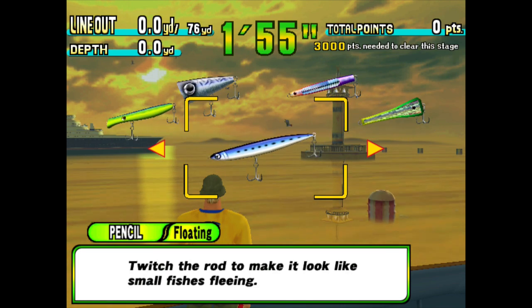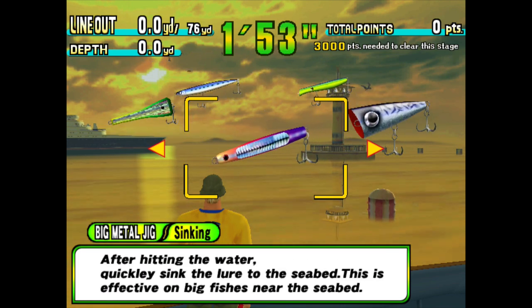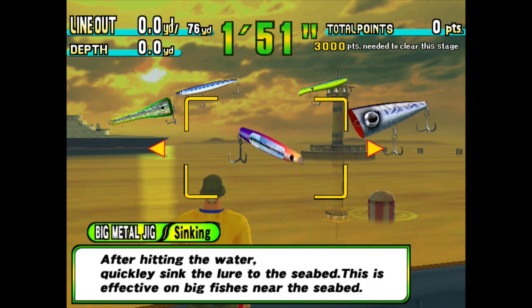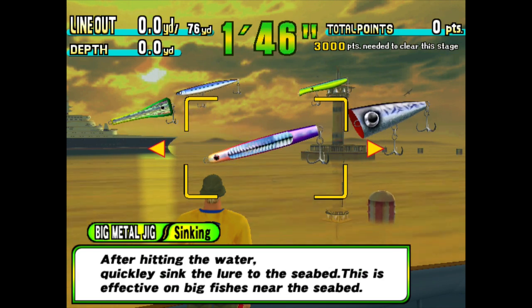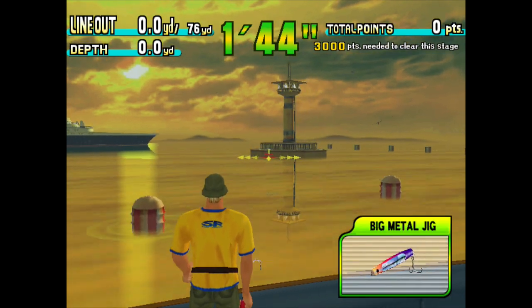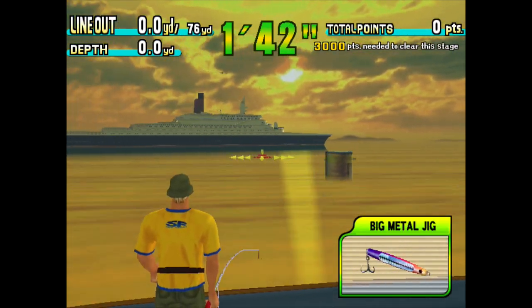Sink the lure as deep as you want and reel in. Big metal jig - after hitting the water, quickly sink the lure to the seabed, with big fish near the seabed. Let's try that. Select the cast point.